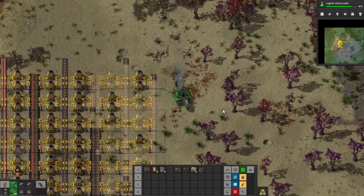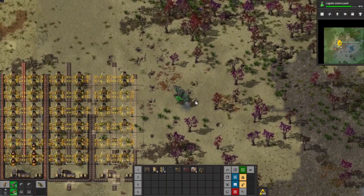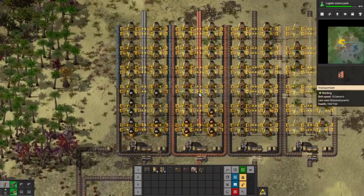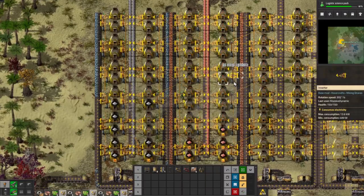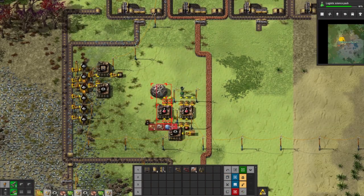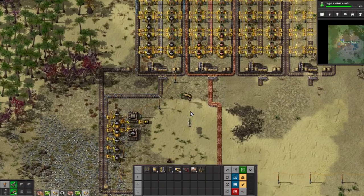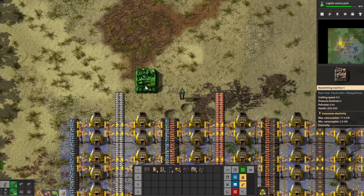Before we end the episode, I'm thinking we're ready to end but I think we're going to just get red science completely automated right now. Why are you guys — okay, because I don't have any inserters yet, that's what I've been neglecting. Let's pick all this stuff up. Alright, let's get red science automated right now and then we'll end the episode. We need one gear — actually we'll do two gears because we'll be ready for green science also.